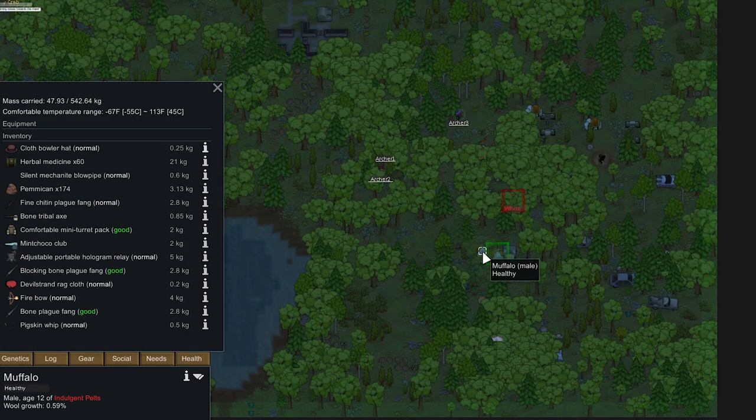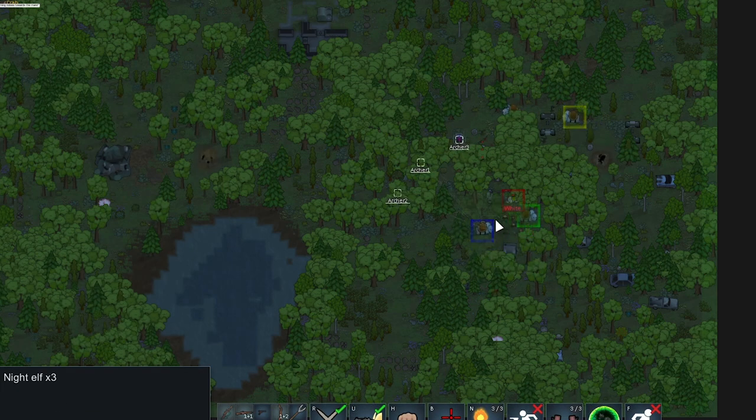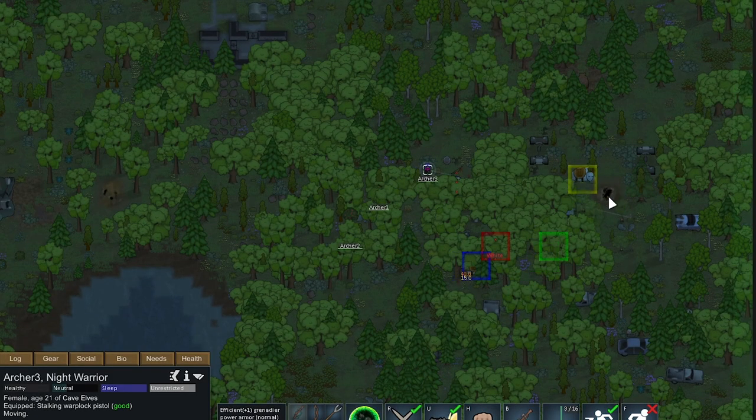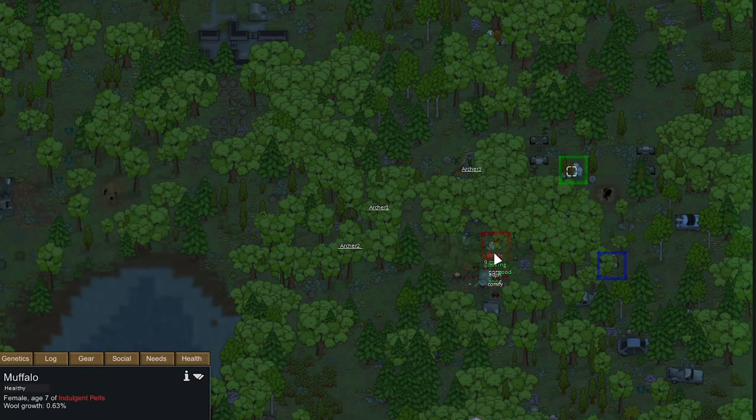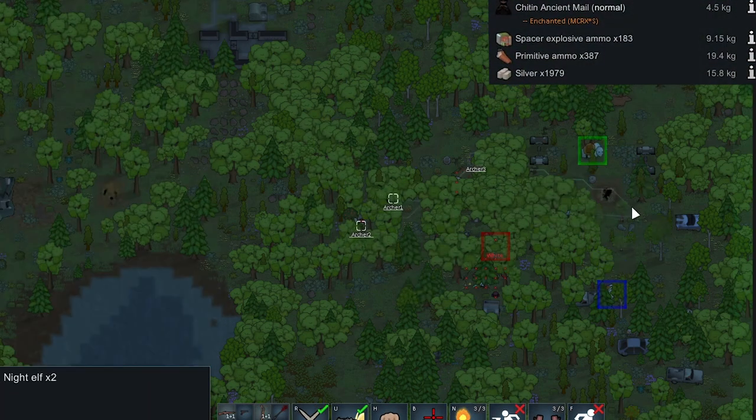This one has the chiden ancient male, which I don't know if I care about. I want the turret though — I think that'd be really cool. There's also a poisonous longbow I kind of want. So these three I want to take out. Archer 3 get close to this yellow muffalo. Oh wait, we took one out already — very nice. The green one has the chiden, let's take the green one out for the plates.